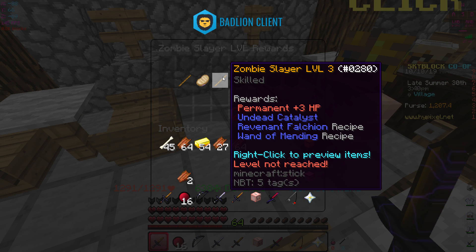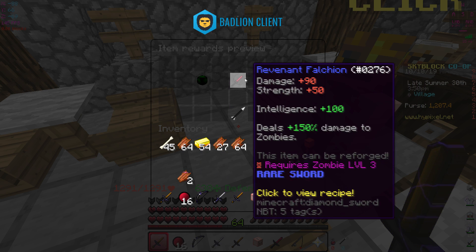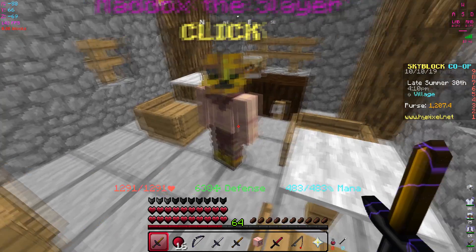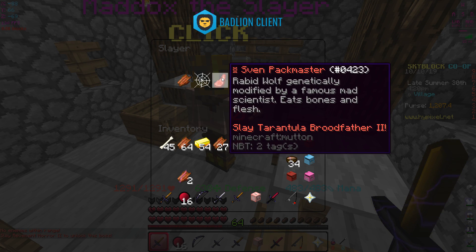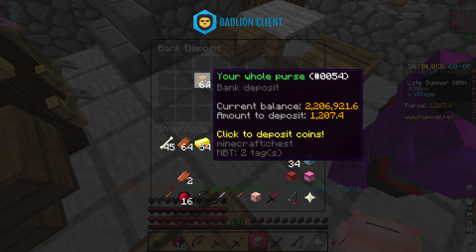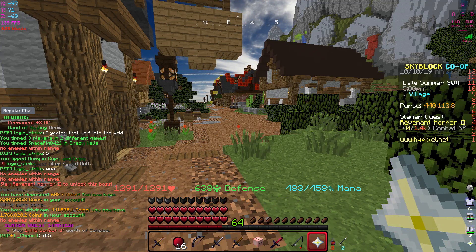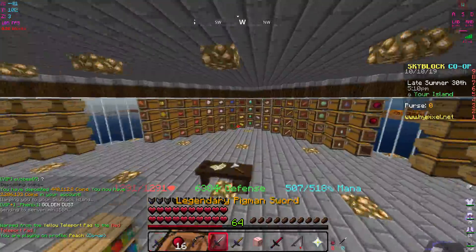I clicked to collect and got it. There's a wand of healing recipe and the zombie ring recipe. The next slayer level unlocks the revenant falchion. Level three gives undead catalyst, revenant falchion with 90 damage, 50 strength, 100 intelligence, and it deals 150 bonus damage to zombies. I've started the tier two quest - I need to get 1440 combat XP worth of zombies. I'll enchant some books in the meantime.